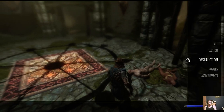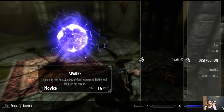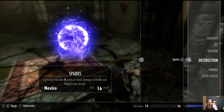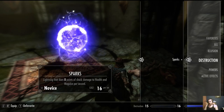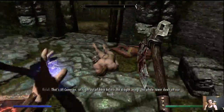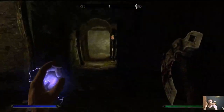We're gonna go into our Magic and select Destruction. We're gonna put Sparks on our left hand — it's a destruction spell — and then favorite it. You'll notice in the bottom left of the screen it'll say 'Unfavorite,' signifying that it's favorited. There was sparks all over the place.